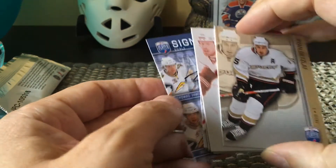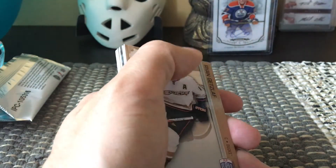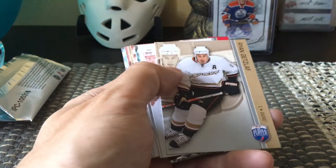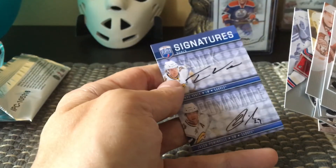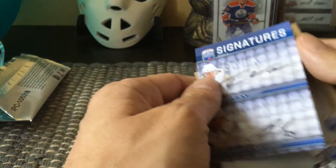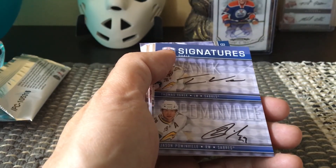So that's what we get for a box of the Be A Player 2008-2009 blaster box. The rundown: 10 cards total, and our hit of the box was a dual auto — very cool. I'm Phone Cards, live and direct from Brooklyn, New York.